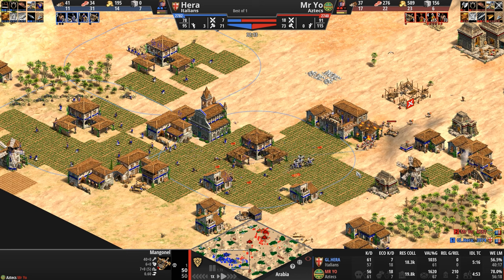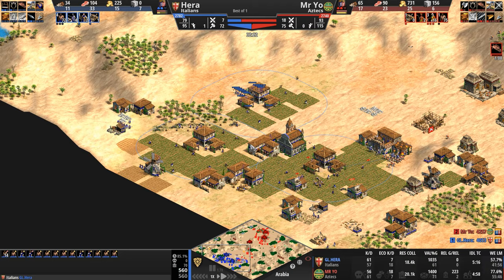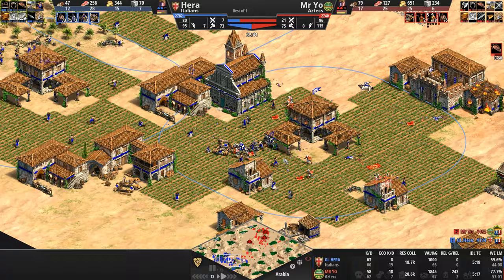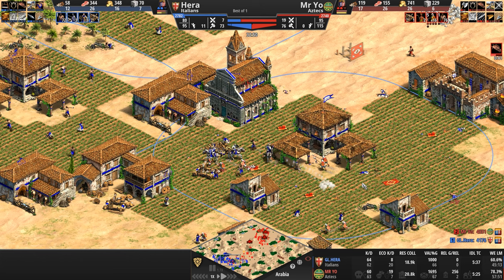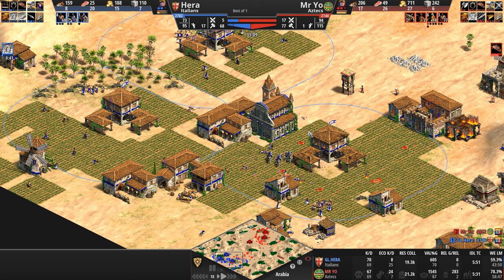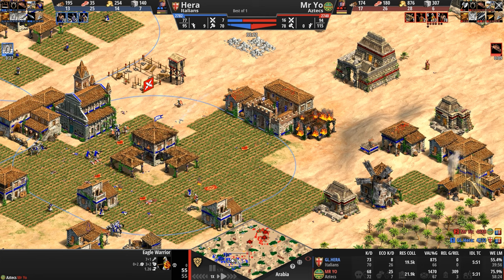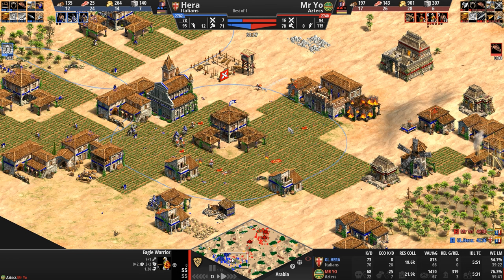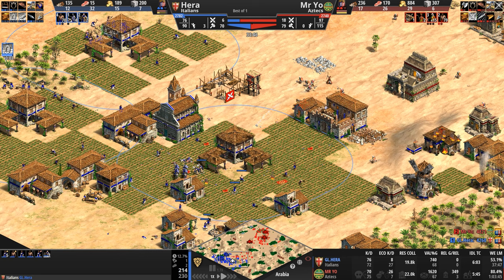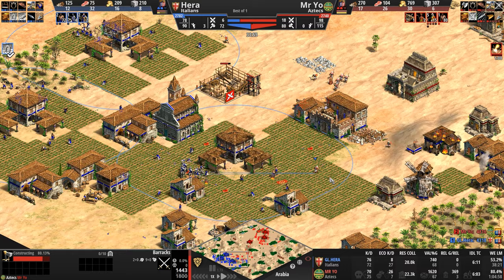If Mr. Yo decides to do something other than a full frontal attack, Hera might be in trouble. A Mr. Yo style attack from multiple directions might prove absolutely deadly, since Hera has very little army count — although he did convert an eagle briefly, giving us an Italian eagle for a shining moment. Hera accidentally kills his own villager. For a brief shining moment, the Italian renaissance incorporated one eagle into it. Hera's army supply and villager count are now plummeting. Mr. Yo keeps tabs on all of this with the never-ending eagle push. He's now adding forward barracks to remove the defender's advantage from the Italian.